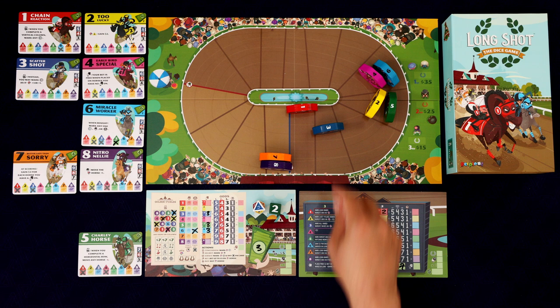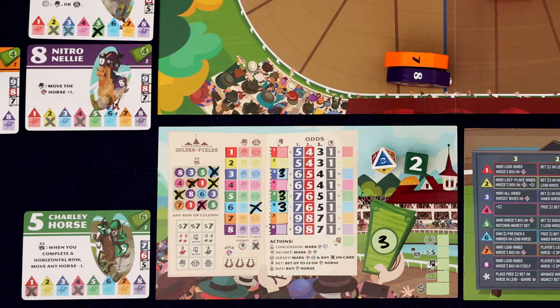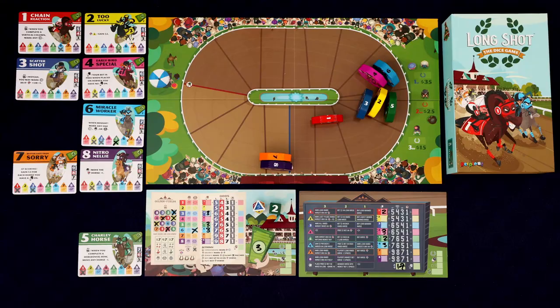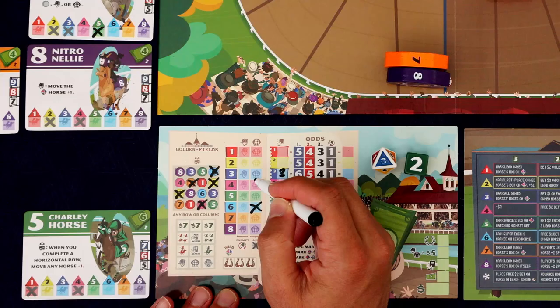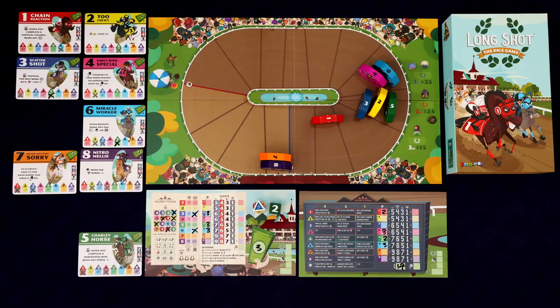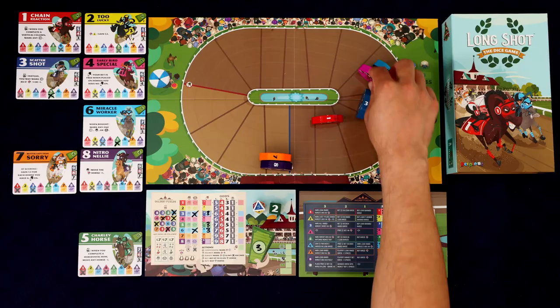We don't mind that because we've bet on that horse. Now the last little thing I haven't explained: these little horseshoes. You can mark off one of these to change the number on that die to whatever you want it to be. If we really wanted to buy a different horse or mark off a different spot on this concession, we could do that by spending one of these. I'm going to Jersey that three and mark the five off again — we're going all in on the five to try to get that 35 bucks for first place.